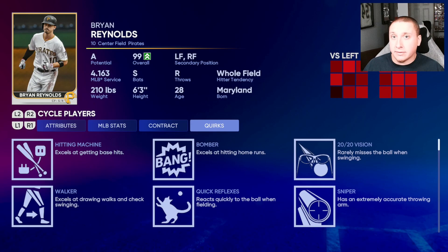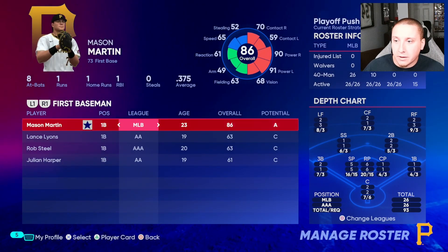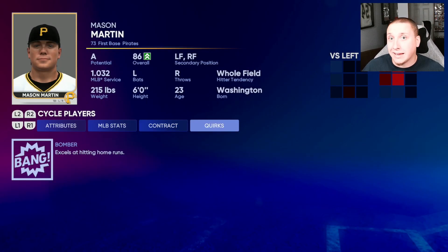For example, Bomber — I believe it's 90 power on both sides, or maybe 80. We can check: first baseman Mason Martin is at 90 on both sides and he does have Bomber, and he didn't have that trait until his power went up. Now I want to clarify the distinction I'm trying to make: having Bomber means he has 90 and 90, but it also means he's getting an additional bonus on top of that. It's not just saying 'oh yeah he has 90/90' — it's saying he has 90/90 AND we're giving an additional bonus because of that threshold.